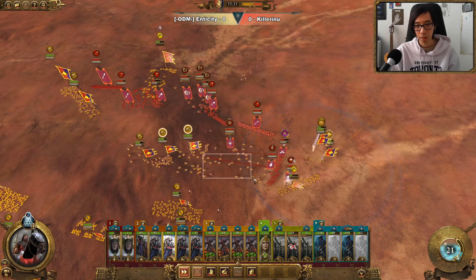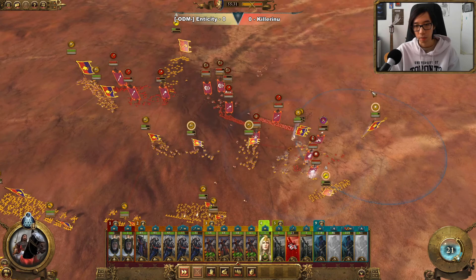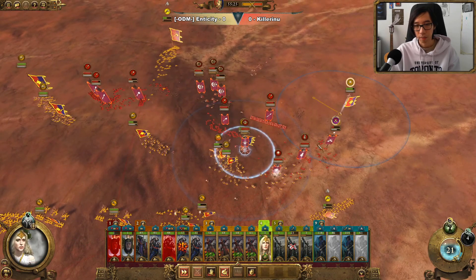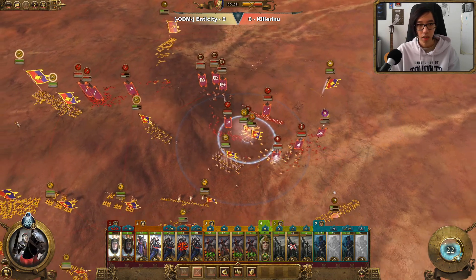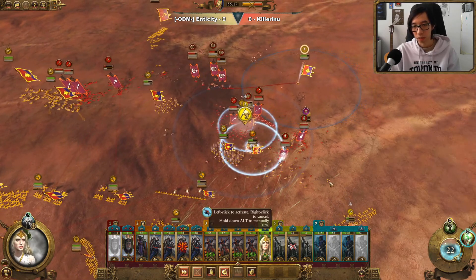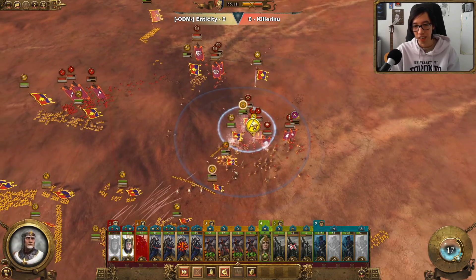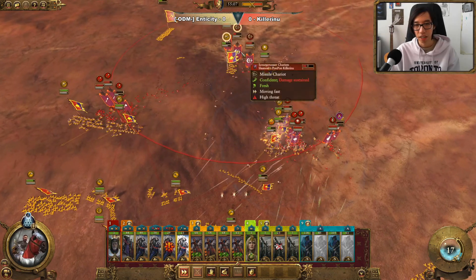The Khaine Assassin is a little bit exposed, so we're going to be charging into them with our Paladins — moving away from the Sisters of Slaughter, since they will rampage my troops. Our Paladins are actually getting caught out, which is a little bit of a big misplay.